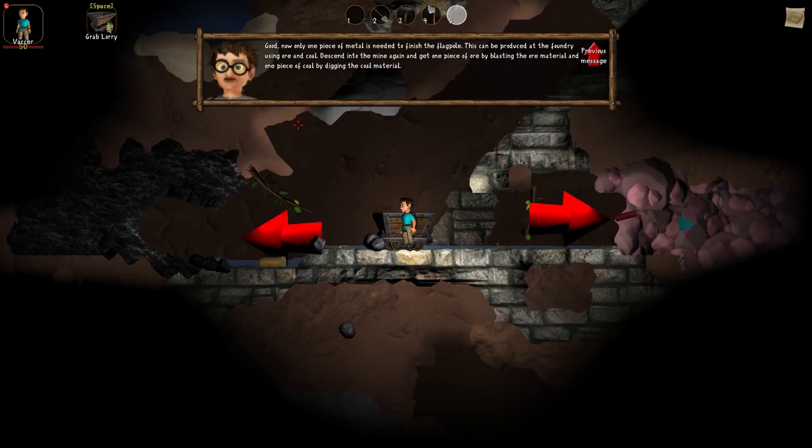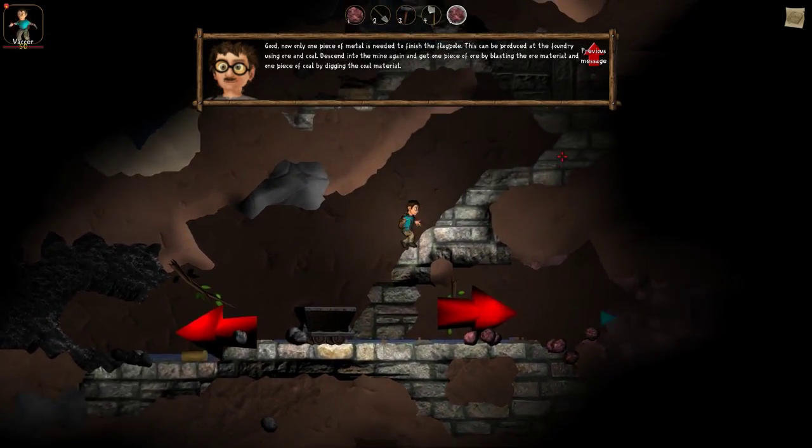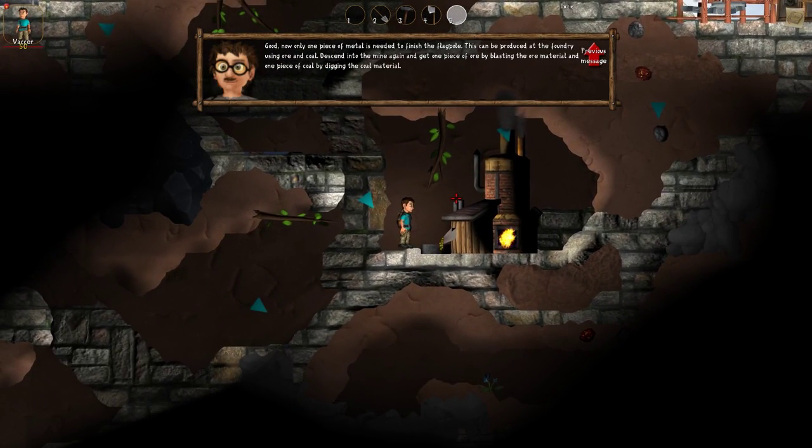I'll get some ore here — I think I need only one — and put it in there. Now I have to select what I want to produce. I want to produce metal whenever I can. And now I'm producing metal, and once it's done it will be ejected here.